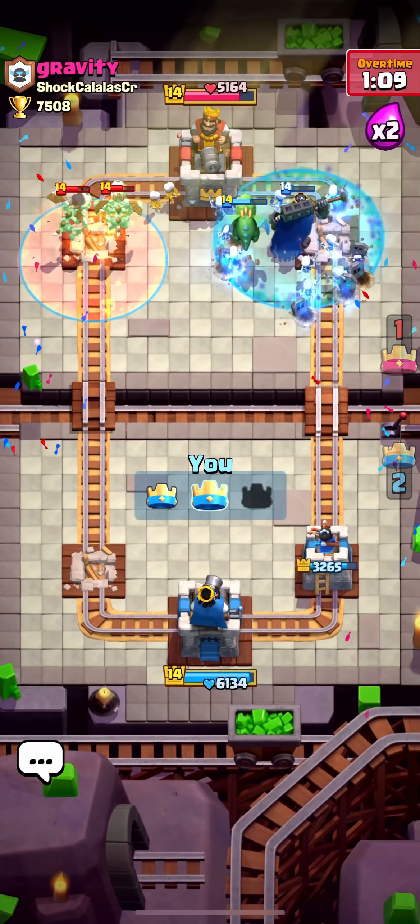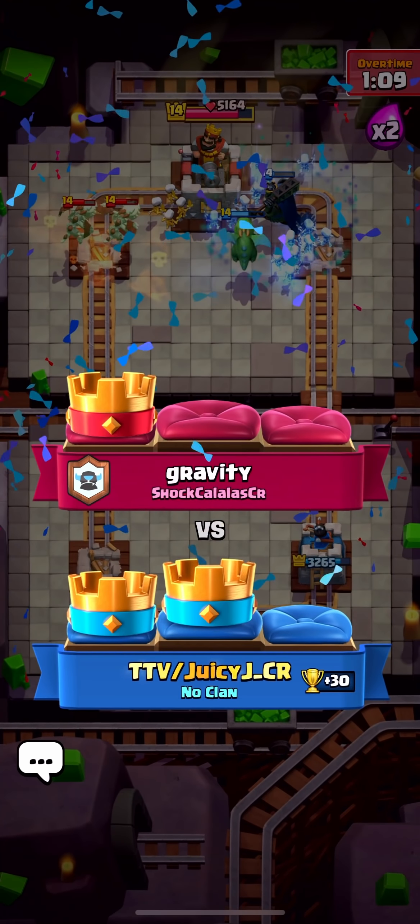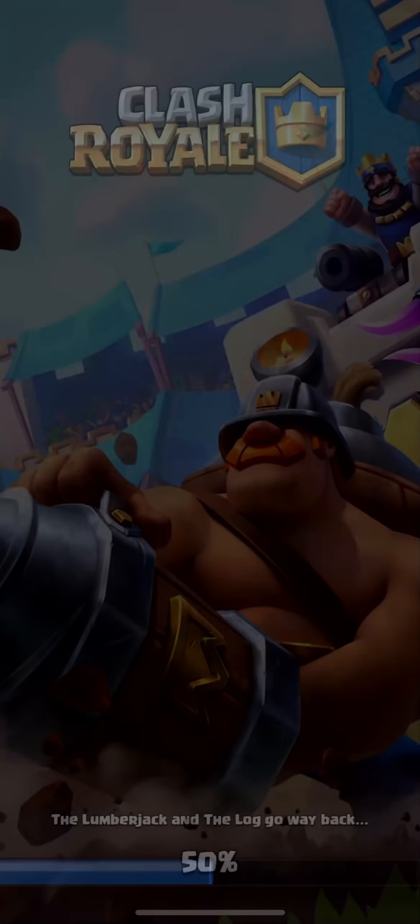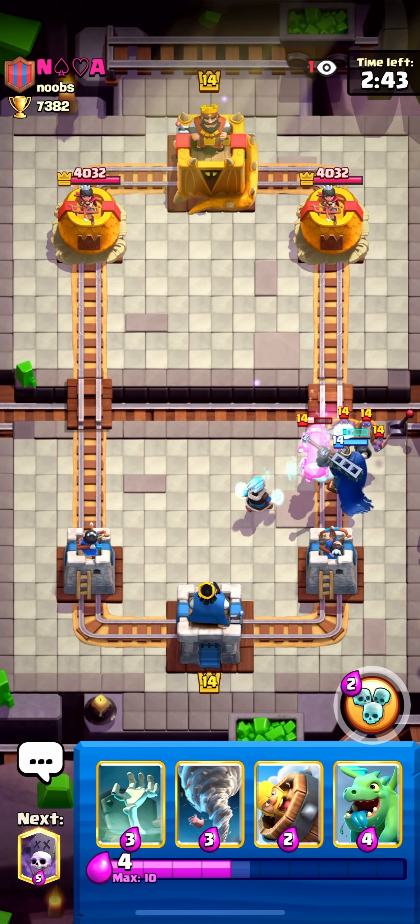Get this poison down ASAP, get this ability off — I think we can get it off. And a GG! It got rough there for a second, it was getting iffy, but we pull out a fantastic W against another really bad matchup.